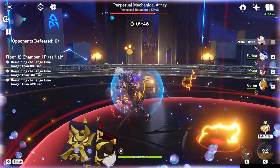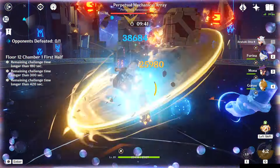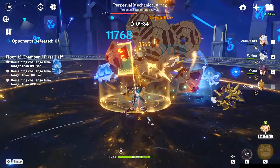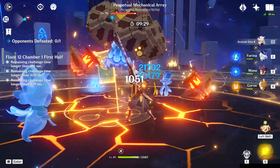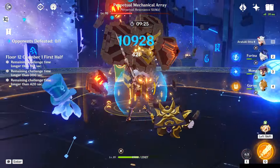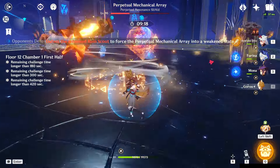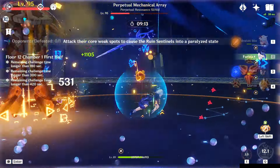We're here to decide whether it's worth choosing Mona. Her entire purpose is to use her burst, which puts a mark on the enemy called an Omen. At talent level 10 it makes attacks against enemies marked by the Omen deal 60% more damage. The Omen only lasts 5 seconds though. Her skill drops a taunt that attracts enemies and applies Hydro, making it slightly easier to use that 5-second window without having to dodge.